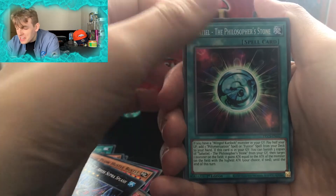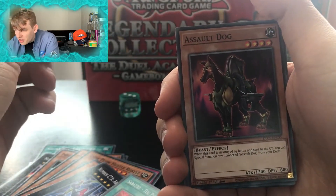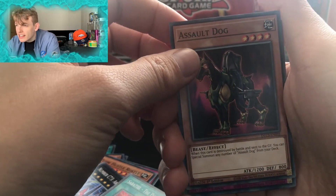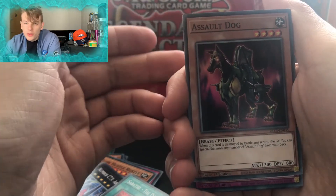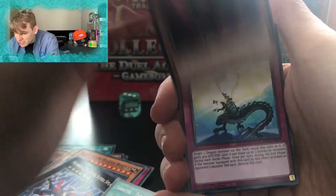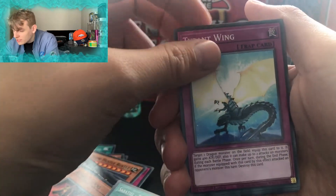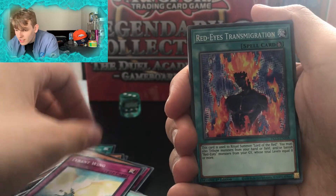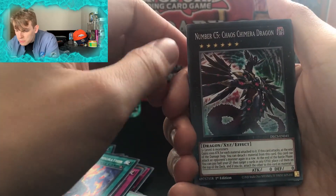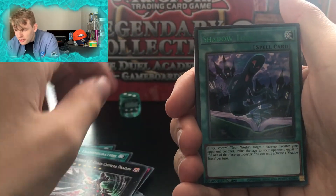I don't really know about deck making to be honest, but I've got like a Warrior deck and an Elemental Hero deck — they're not really good competitively, but that card would be good to add to it. Assault Dog, a Tyrant Wing — I've got that on Duel Links as well, in Kaiba's deck. Red Eyes Transmigration. Number C5 Chaos Chimera Dragon, nice. Another Shadow Tomb.